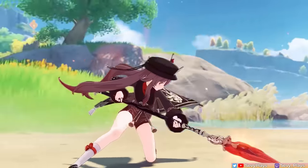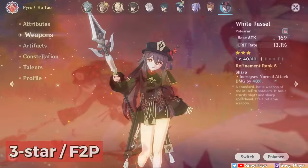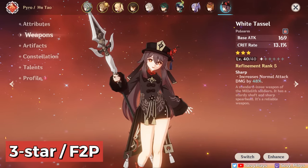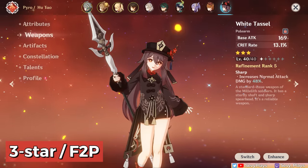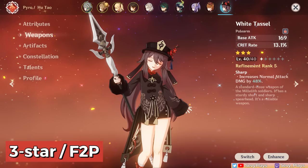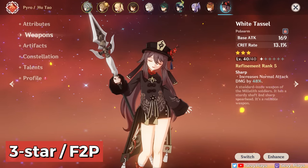The best 3-star and free-to-play choice for Hu Tao is the White Tassel, which gives crit rate and a normal attack damage bonus. It has a low base attack, but Hu Tao doesn't mind as much. It also prefers N2C combos to maximize its passive. However, you can only find this in Liyue chests.